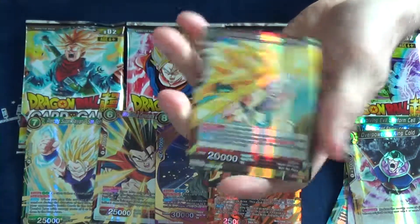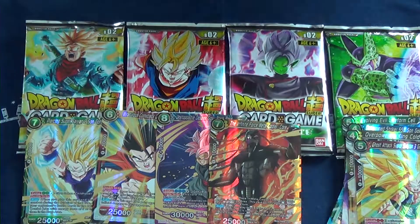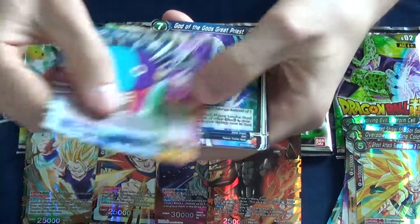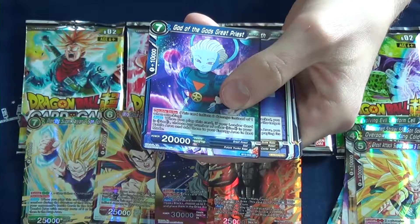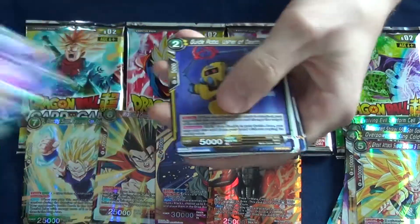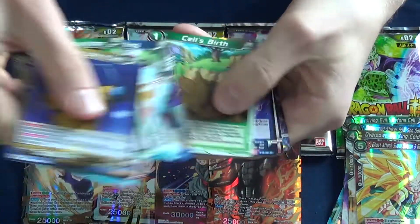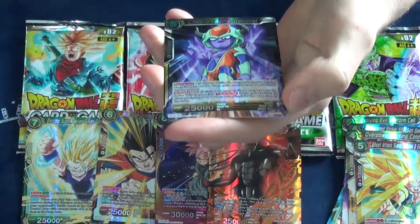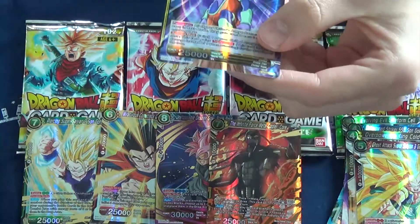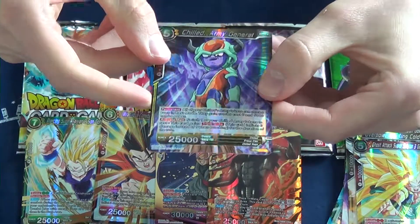Ghost Attack Super Saiyan 3 Gotenks — that's a rare. The God of the Gods Great Priest — that's a cool name, if you're called God of the Gods, that's not bad. And then we have a rare: Chilled Army General. That was a really wasted movie. They should have given Bardock a villain with a bit of a better design.